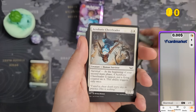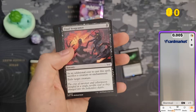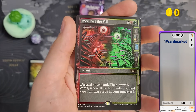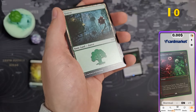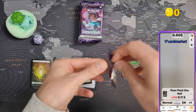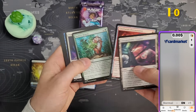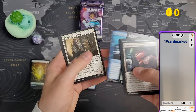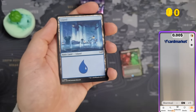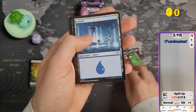I'm only going to scan rares and up. We got Peer Past the Veil as the first rare in the Paranormal Showcase — worth nothing, 11 cents. Play boosters should be the same for bundles and pre-release packs — they'll always have at least one rare but sometimes up to four. Let's go to Split Up — that's a nice card, should be a few bucks — two bucks eleven.